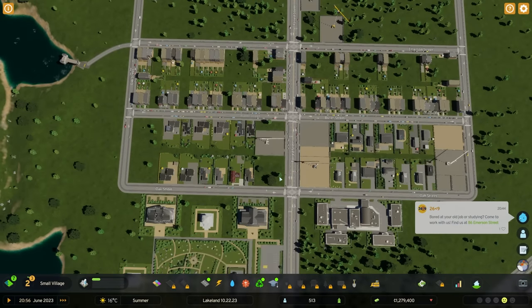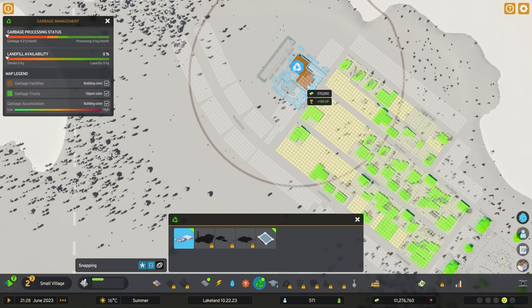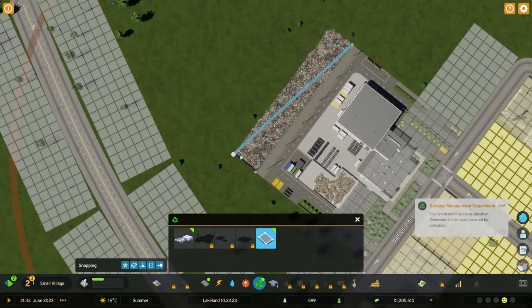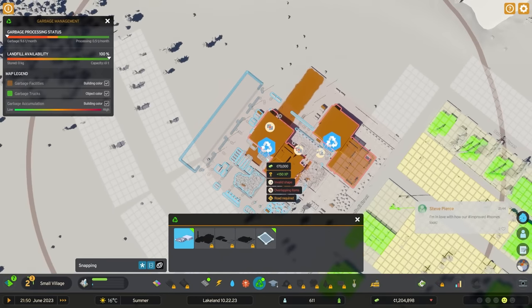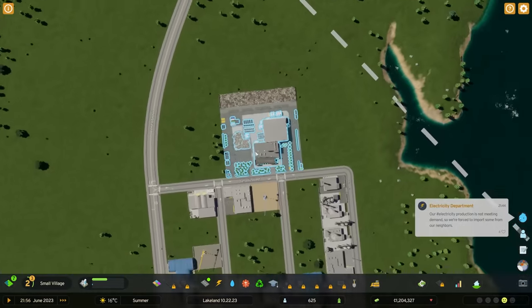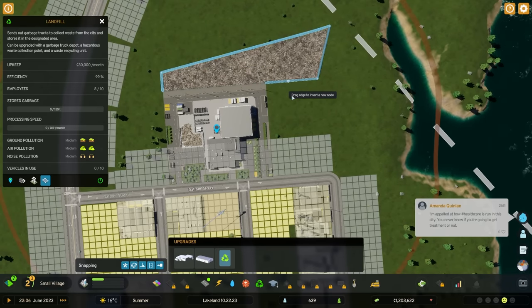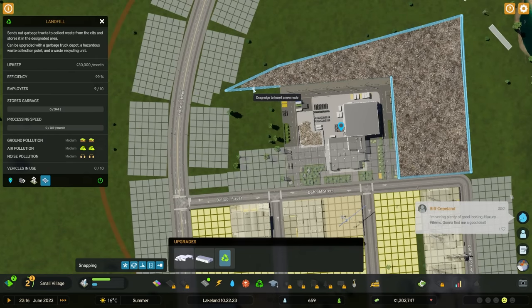It appears we have a lot of commercial demand, so I'll add in commercial on this side similar to the design in the first area. As we wait for things to populate, let's add a school - but we also have garbage, which is pretty important. The brown circle indicates the limit of where you can create your area. I think it's easier to put down the fence first, so it closes and locks. Then click on it, click the area tool, and adjust by dragging outward.